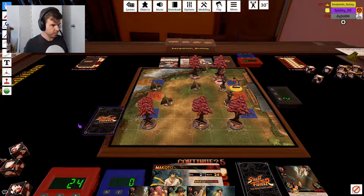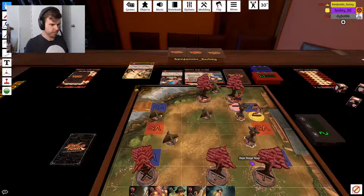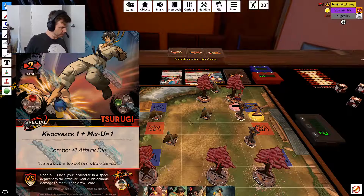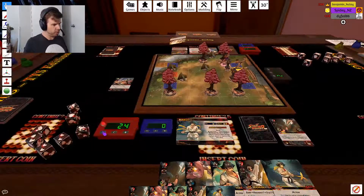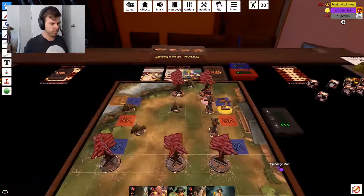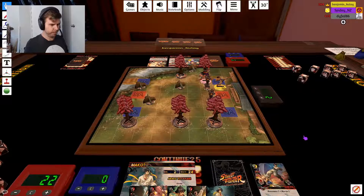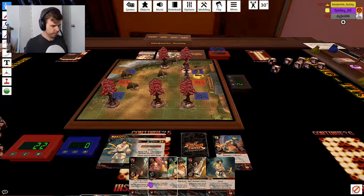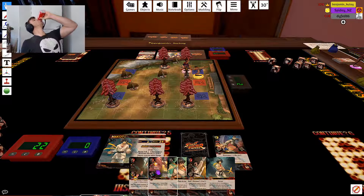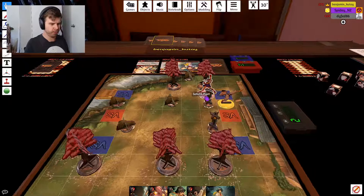For my second action, I'll attack. Special. You counter my special - so you get two unblockable damage and draw a card. Too predictable. And that's my two actions, it's your turn.